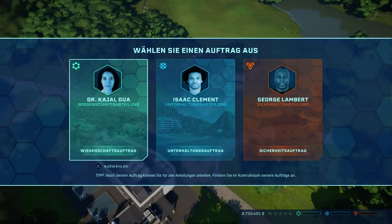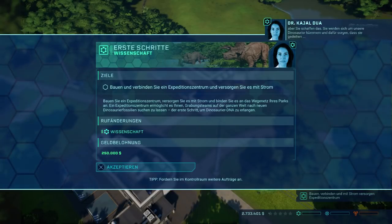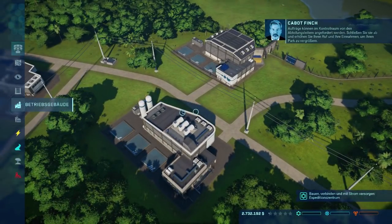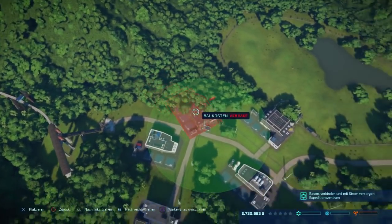Ich würde sagen, Wissenschaft – da geht es nach vorne! Dr. Dua ist unser neuer Verwaltungsdirektor und leitet die Wissenschaftsabteilung. Sie müssen sich einen Ruf in der Wissenschaftsabteilung machen – das wird nicht einfach mit mir im Nacken, aber Sie schaffen das. Sie werden sich um unsere Dinosaurier kümmern und dafür sorgen, dass sie gedeihen. Was soll ich machen? Bauen und verbinden Sie ein Expeditionszentrum und versorgen Sie es mit Strom. Oh Leute, das ist ganz schön groß.